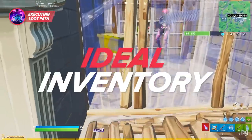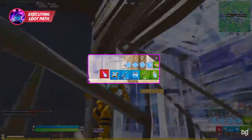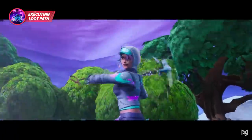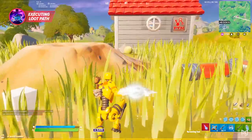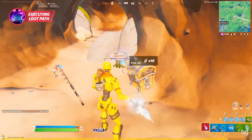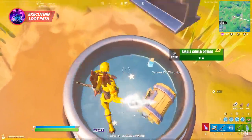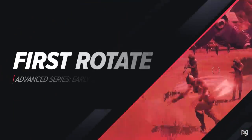With the 100% chest spawn rate being removed this season, your ability to loot as many chests as possible is even more important — the faster you loot, the more chests you'll get to. The second skill you need to master is getting your ideal inventory every single game. A majority of the time you either carry double movement or double heals, but either way your loop path needs to get you your ideal inventory quickly. Loot as many chests as possible and be efficient.